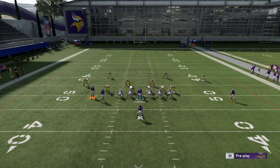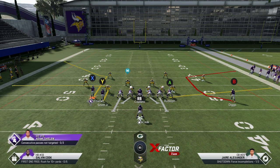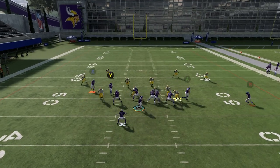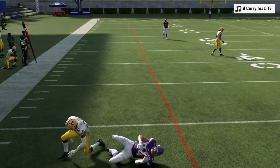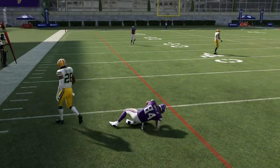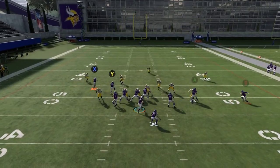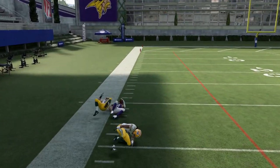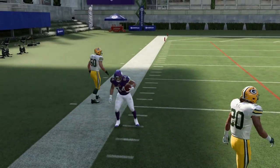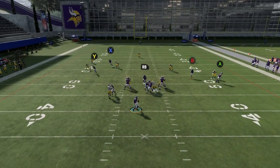The first and easiest thing you can do is put the receiver on an out route. Block the running back on every play because I don't want any extra pressure. If you put that receiver on an out route, you basically have a bench switch on the left side, which is a super easy read — you're just reading high-low. That was actually an all-out man blitz; I could have gone to the post route or the corner route and it would have been a big play. It's just an easy read, and pretty much both of these routes will get open.